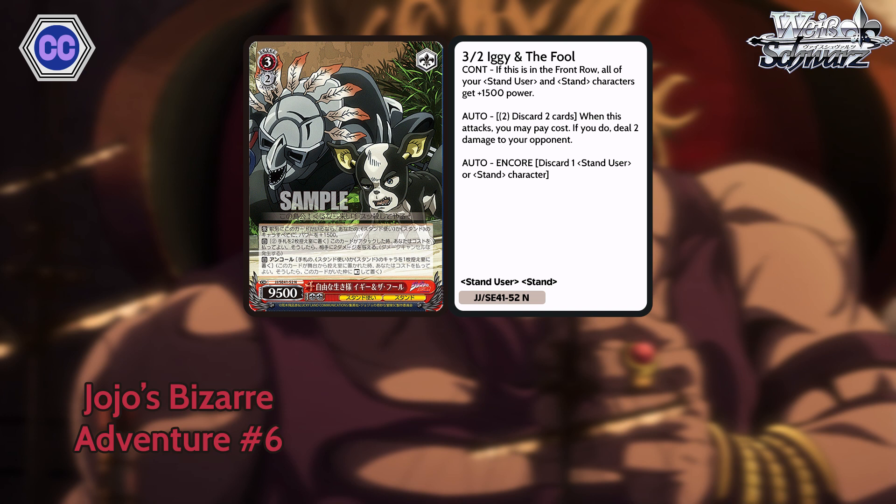Next up for our number 6, we have Iggy and The Fool. 9,500 base. If this is in your front row, all of your stand user or stand characters get 1,500 power. When this attacks, you can pay 2, discard 2 to deal 2 damage to your opponent. And he has hand encore. A really sick card for standby — that 1,500 pump is great. On top of that, he himself has hand encore and can burn your opponent. Overall it's a very loaded level 3. He also buffs himself, which makes it extra insane — 11k base.